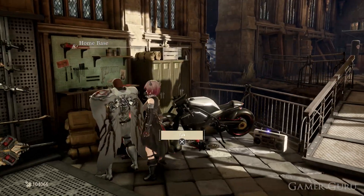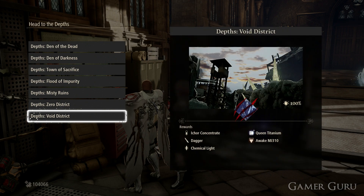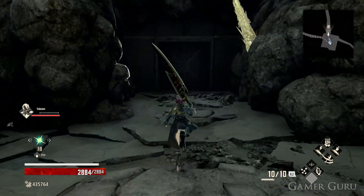With this we'll now be able to go to the void district when we request to go exploring into the depths. It's important to note that the first time we venture into the void district we'll need to collect the two keys to open the boss door from killing the mini bosses on each side. Once we have both keys we can open the doorway right in front of the missile, which will lead straight to the boss fight.